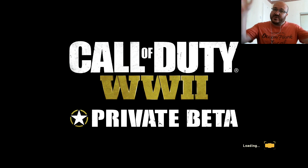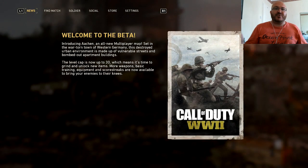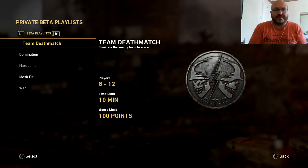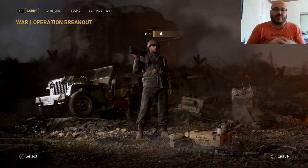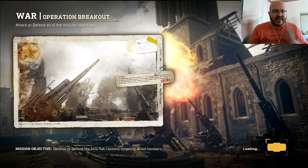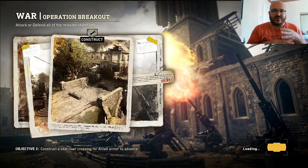This is The Raider, welcome to this new video on the Call of Duty World War 2 beta. This is to give my impressions and a description of what this game mode looks like. The mode War is a very good surprise - it's 12 people, six against six. It's operation Breakout - attack or defend all the mission objectives. You do both sides and there are four objectives to defend or attack in a row.